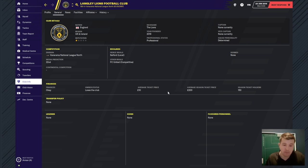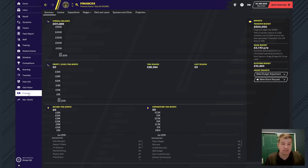Finances: our average ticket price is £10, average season ticket price is £200, and we've sold 150 season tickets which is great. I'm also the owner and manager. We're set off with £500,000 as a transfer budget, and the wage budget is just over £3,500 a week. A lot of the players are on around £500-£600 a week, so that gives us leeway to get new contracts and hopefully a couple more players in.